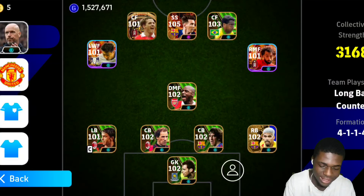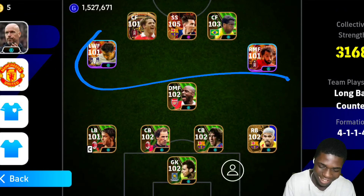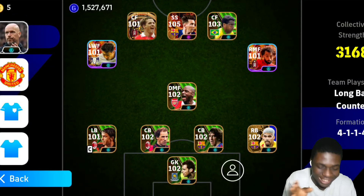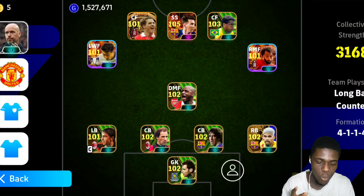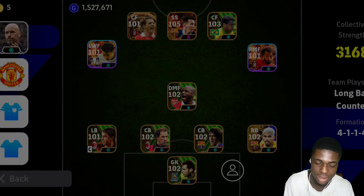If you take a look at the formation, you would notice there is a lot of space — there is no AMF position in this formation, which means it is open in the midfield. So definitely if you meet a 4123 player or 4213 player, you are gonna get your ass kicked. I like the attacking line but since there is no AMF, you need a very good CMF player to actually stand for them.